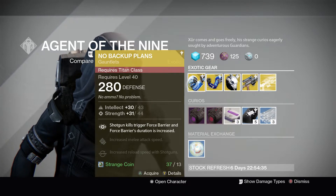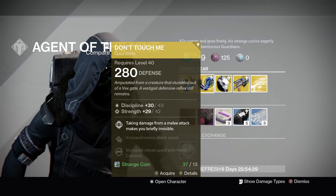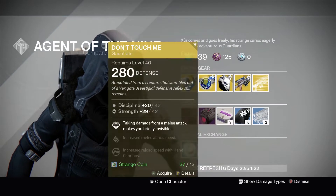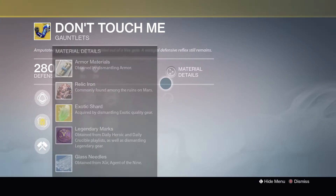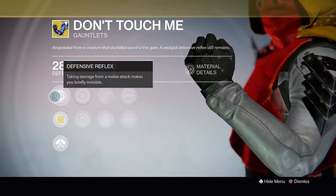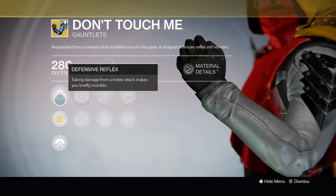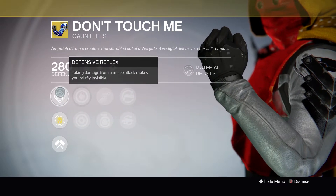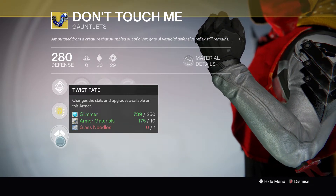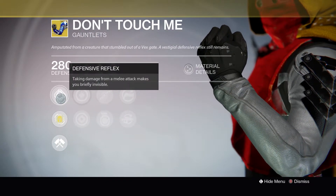We love the 'Don't Touch Me' gauntlets — if you don't have a pair and you're a hunter, I'm not sure you could really call yourself a hunter. You gotta pick up a pair of these. You take damage from melee attacks, you go invisible when it's hectic. These strikes and missions are hectic, and even if you're not in an arc-based subclass where you could go invisible, this will make you invisible if you get melee'd, which is key. You can change the stats here too.